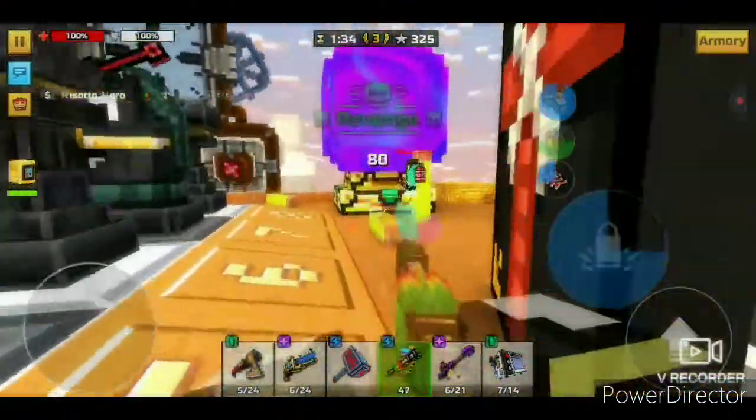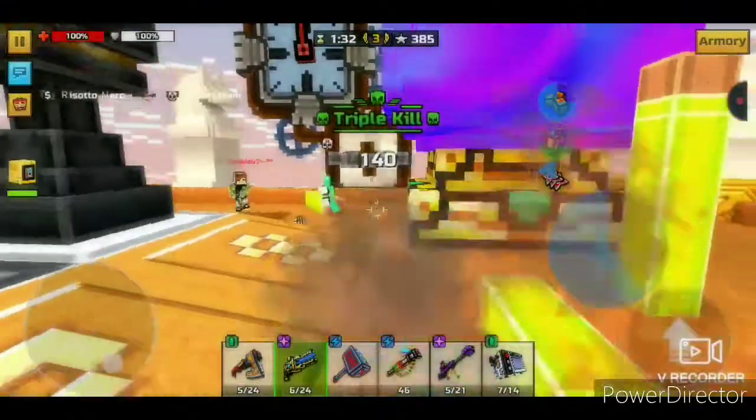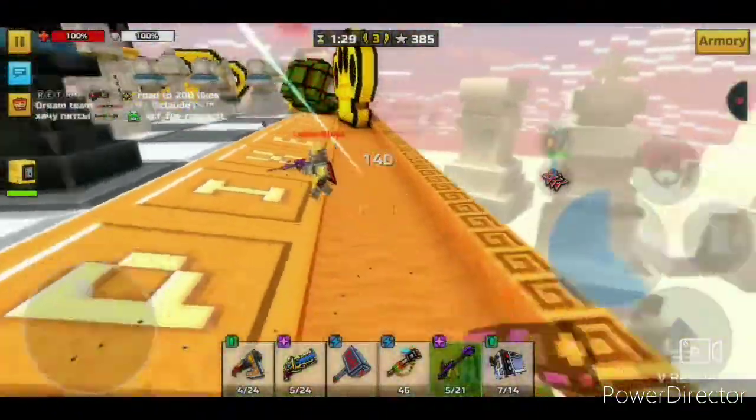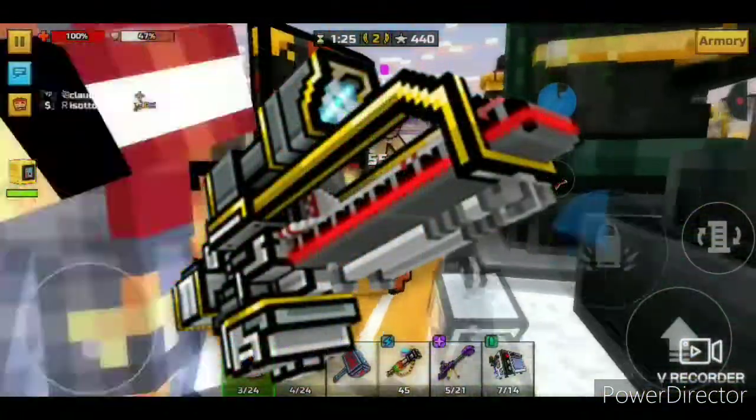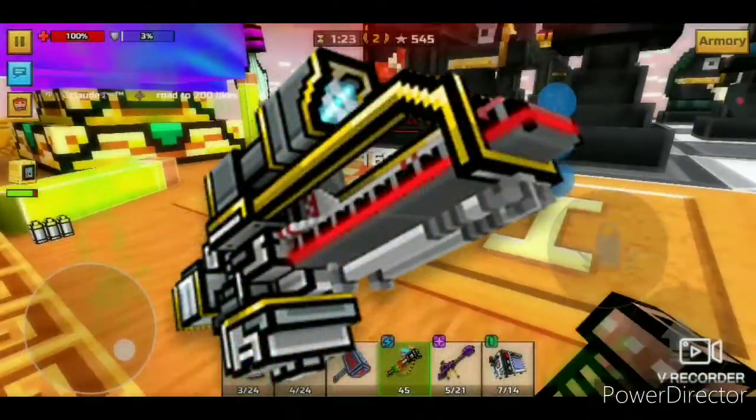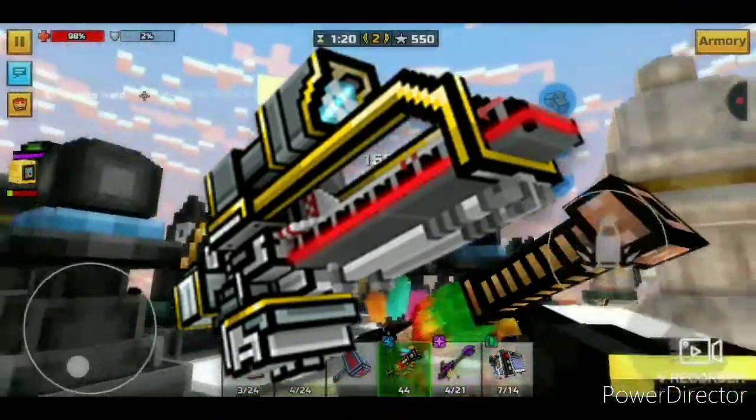Coming in at number 6 is a powerful shotgun that is comparable to the Ultimatum in Viking. This poisonous shotgun at the number 6 spot is none other than the Destruction System. Though its mobility is a little low compared to other shotguns, this weapon packs quite a bit of damage.